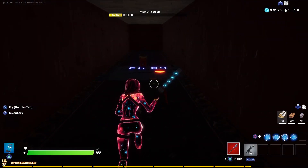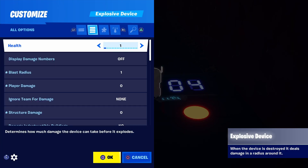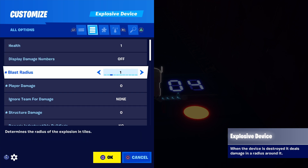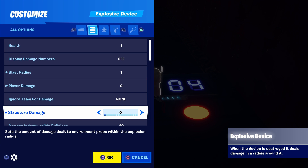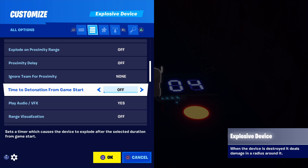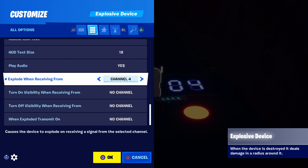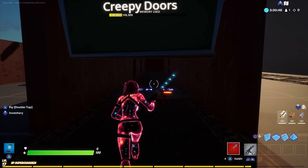Moving on to the third jumpscare, which is probably the easiest — we've got the explosive jumpscare. You don't need a trigger; if you're not using one, all you want to change on the explosive device settings is the 'explode on proximity range'. If you are using a trigger, copy these exact settings — the only thing you'll change is the channel, which is up to you — and that's your explosive jumpscare done.